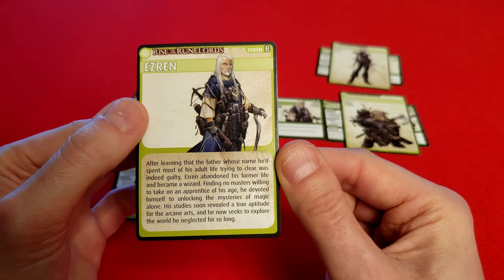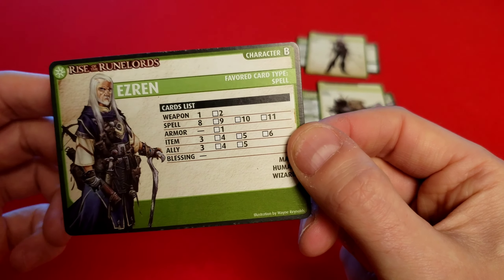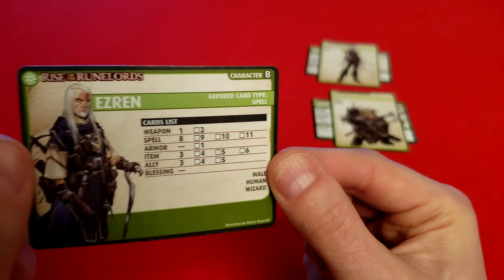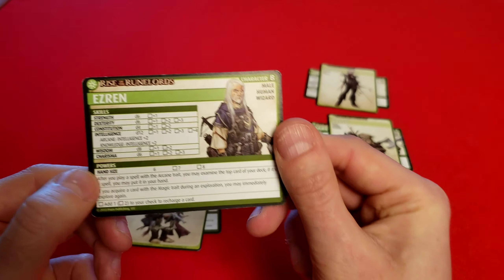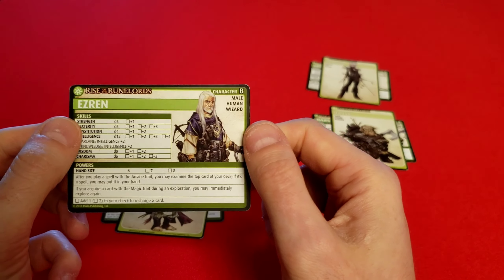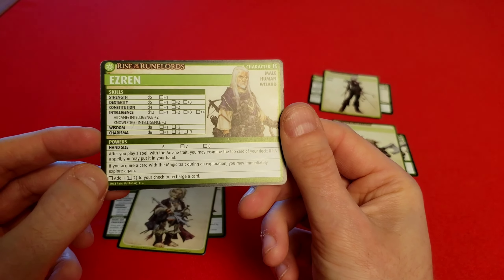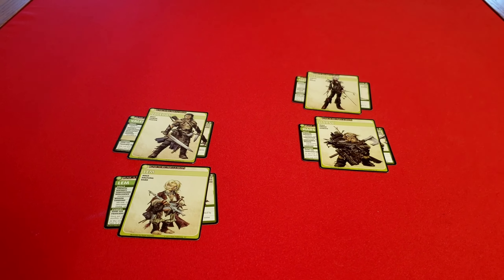While we're looking at spellcasters, let's look at Ezrin, the male human wizard. He has so many spells — he's almost all spells. He can never have blessings, and probably won't get armor anytime soon. Ezrin also has a d12. After you play a spell with the arcane trait, you can look at the top card of your deck; if it's a spell, you can put it in your hand. Also, if you acquire a card with the magic trait during exploration, you can immediately explore again.